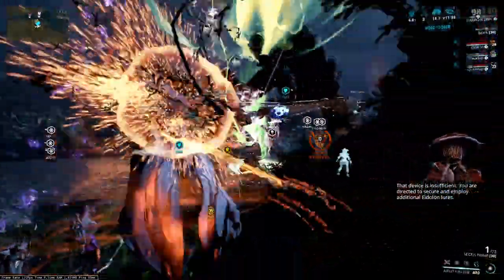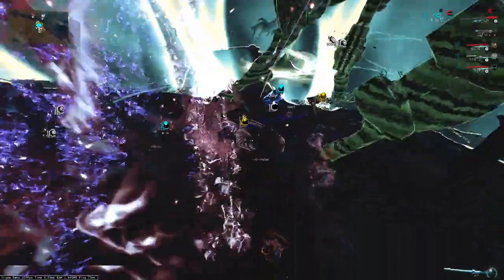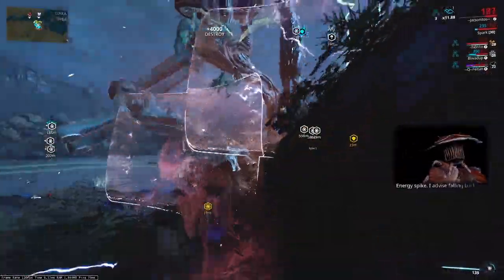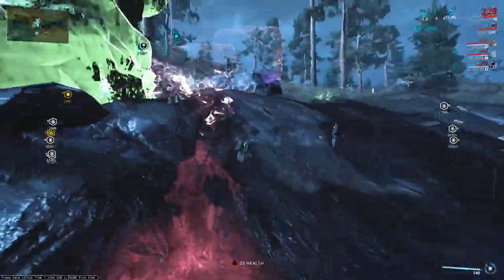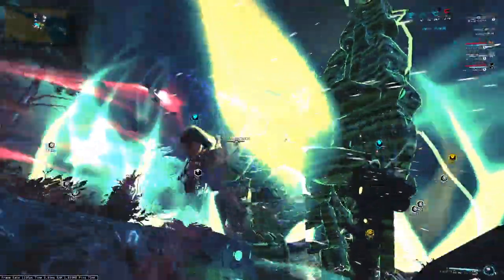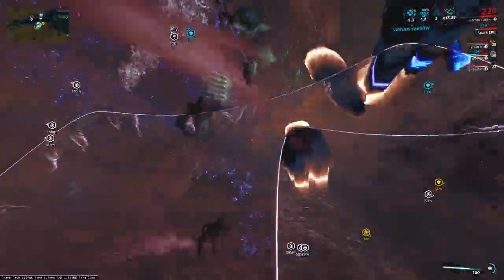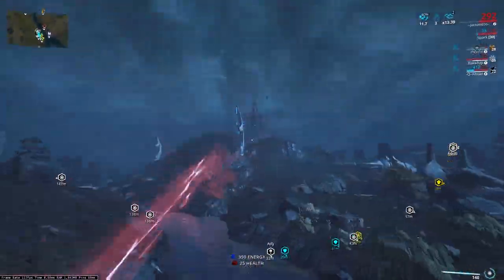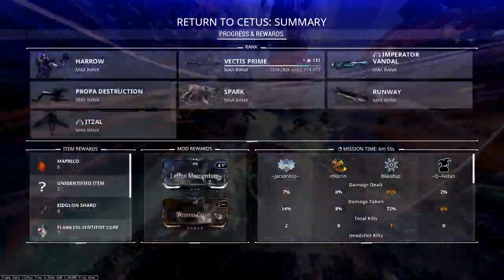Dash above the head, try and proc shadow — same process as the Gantulyst. If you're running Shrakshen and still like Shrakshen, you actually have a bit more time to proc shadow. With Propa you've got to fire a bit earlier.